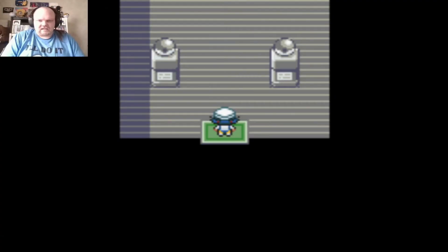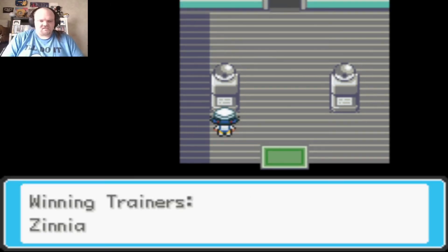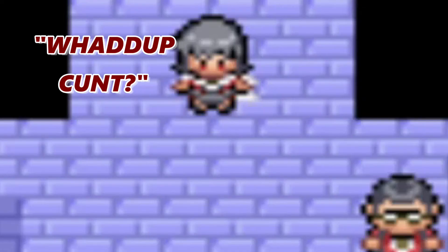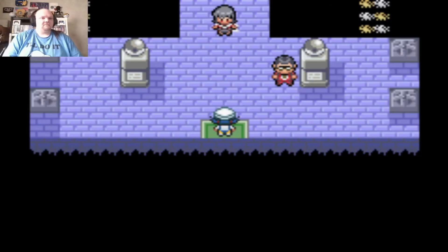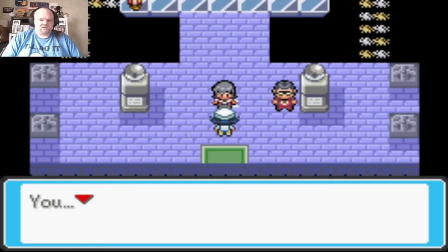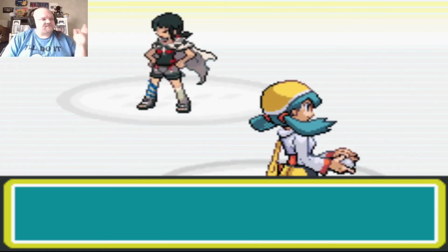Now we're inside the Pokemon Gym. Violet City leader Falkner — and the winning trainer is listed as Zinnia. That was her name! Speak of the devil, she's right in front of me. Let's battle. Why? Why battle? I just got here.